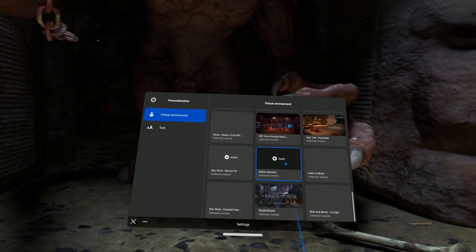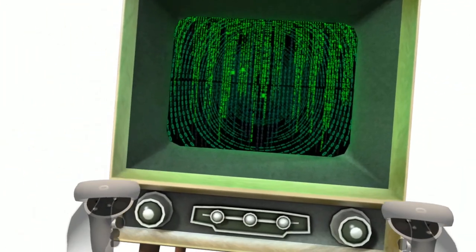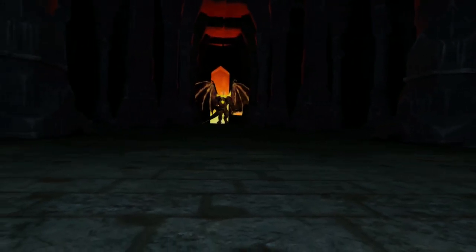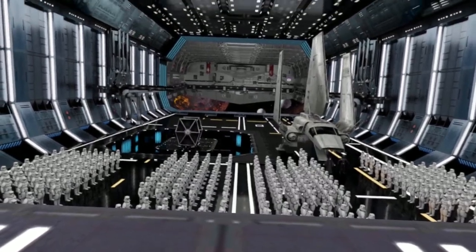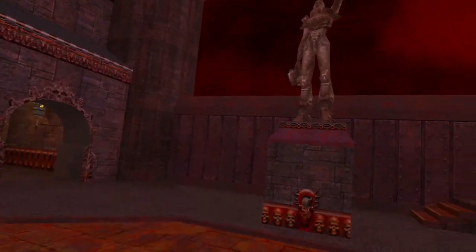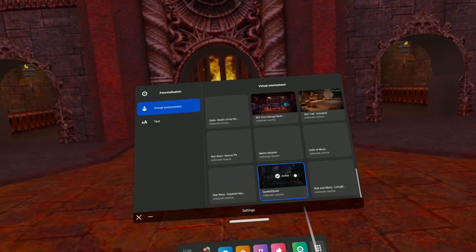We're going to go into The Matrix. If you're a fan of The Matrix, it's the blue pill or the red pill — decisions to be made as you enter into The Matrix. We're going to go into the Halls of Moria, another Lord of the Rings. Usually the goblins are running around these tall pillars in this hall, but not at the moment, and that's perfectly fine. Star Wars: The Imperial Hangar — this is where all the troopers are lined up. Not too bad. And then we're going to go into Quake 3. If you're a fan of the Quake game, you'll recognize this sort of environment. Quite nice, and there's a Quake game as well which I'll show you at some point.